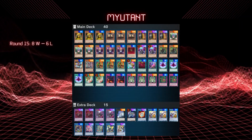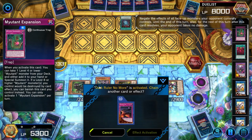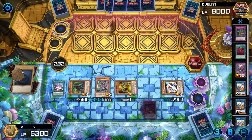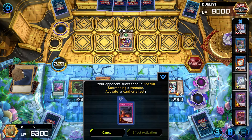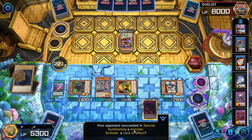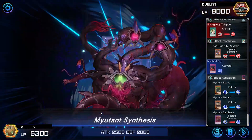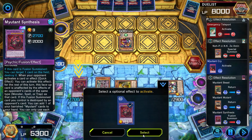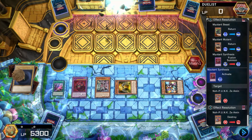Round 15 we have Mutants. We finally get to go first again and I was able to summon all of the main deck Mutants, but it didn't matter since they were able to open with Dark Ruler No More. Emergency Teleport to summon Xeomen from their deck. I use Mutant Cry to fusion summon into Mutant Synthesis. Synthesis pops Xeomen and they can't play with the cards in their hand, so they gave up.